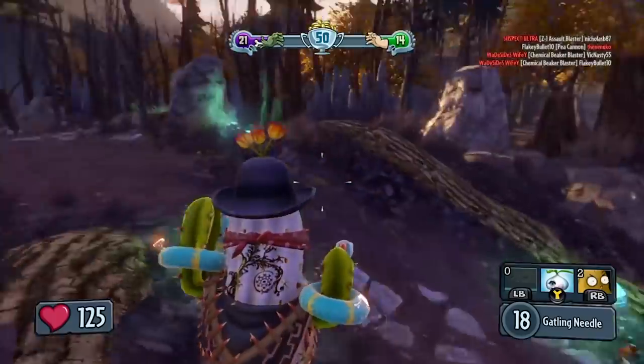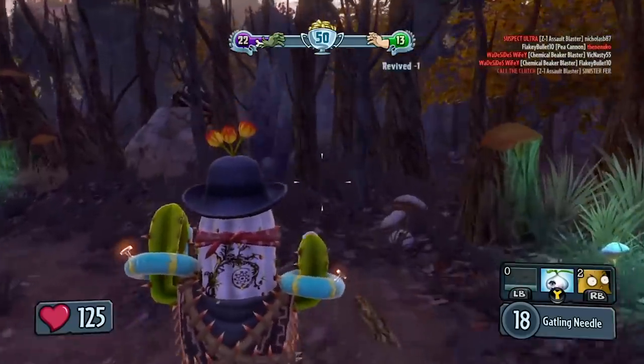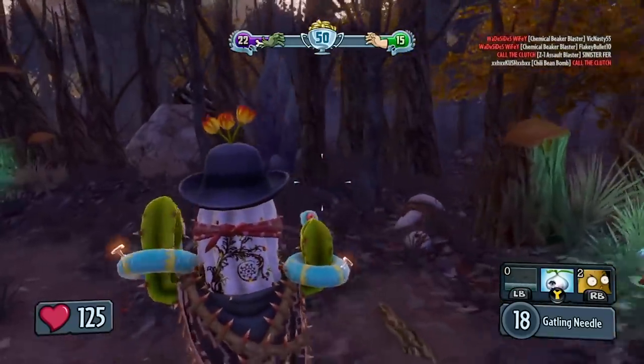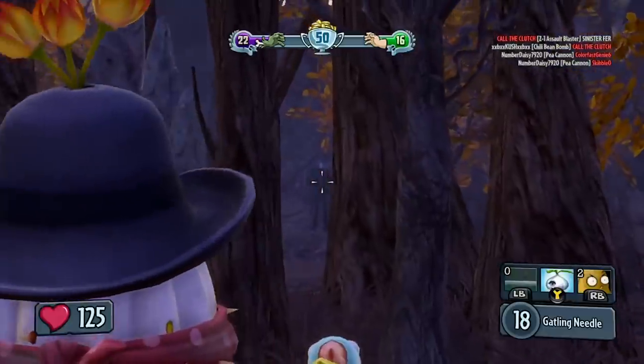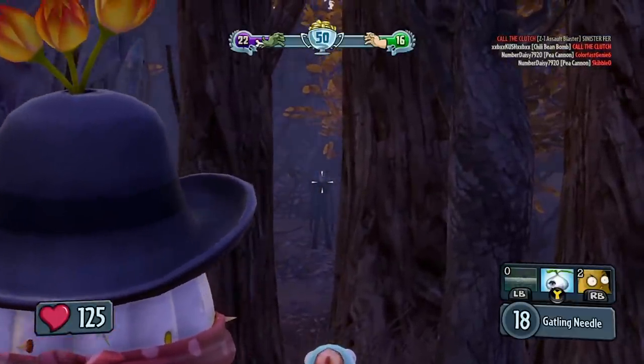On the map Zombos Estate in Plants vs. Zombies Garden Warfare, a mysterious figure can be spotted. Looking between a certain set of trees will allow you to see a tall black and white slender figure — the Slenderman.